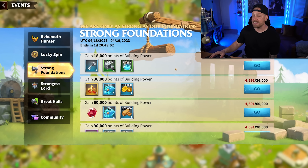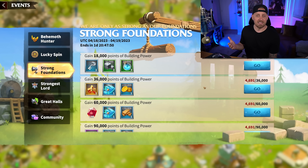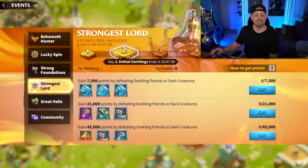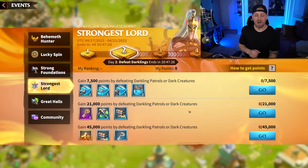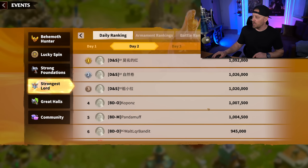If you're a free-to-play player, make sure you get the most out of every event. Right now, 'Strong Foundations' rewards building power — I've already claimed 4,500 points and got rewards. Try to get your progression done during these events and be smart about when you use your speed-ups so you're getting rewarded. Another example is 'Strongest Lord': day one rewards troop training, day two rewards dark patrols, and the following day rewards resource gathering. Plan your big gathering days around these events.